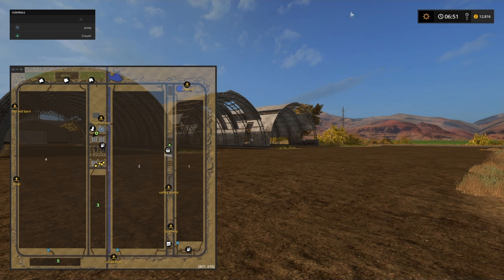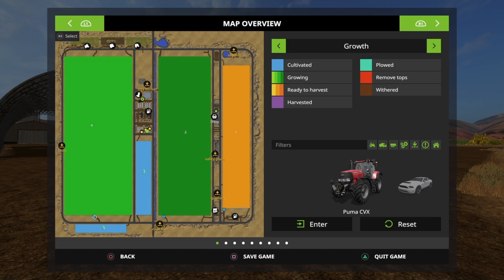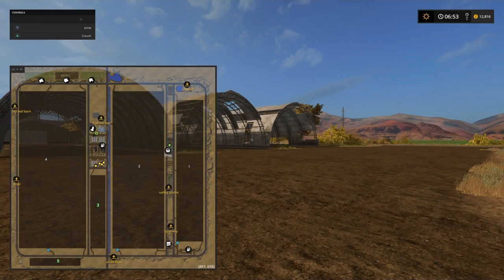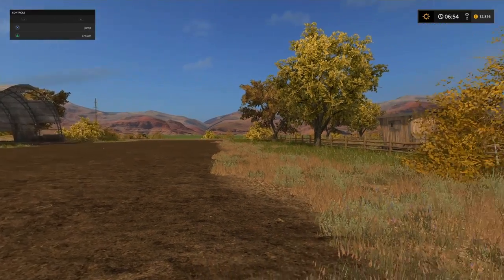We do start with two of them — fields three and five — but neither of them have crops growing on them. They are cultivated and empty, ready to go, but no fertilizer on them and they need ploughing. So it's a completely cold start. We don't have a nice cushy crop already grown and ready for us to harvest. It's definitely going to be a grind to get started.